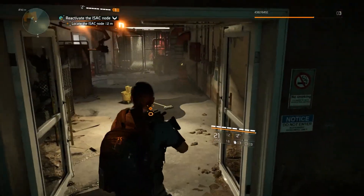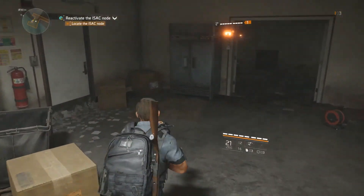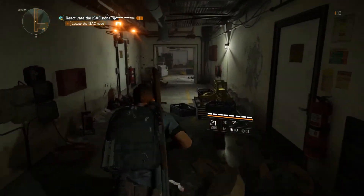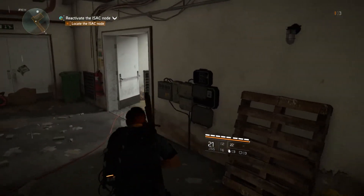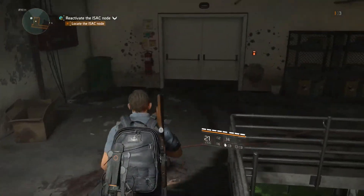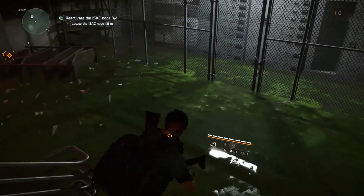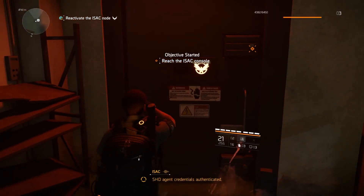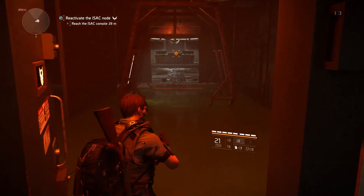I'm going to open this. I haven't seen any chests in this one — seems fairly linear. My drone's gone — it's only 20 seconds. Someone killed a lot of these guys. Green — authorized entry. It's like an agent office in here? That's crazy.